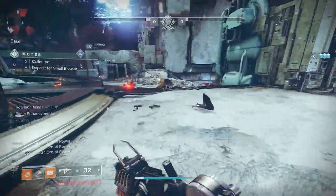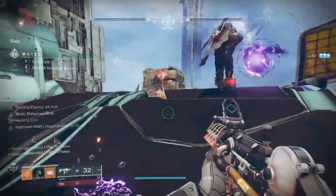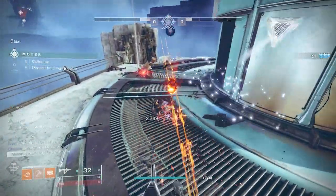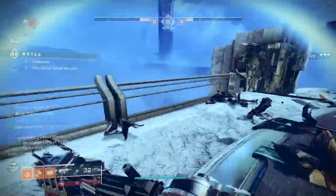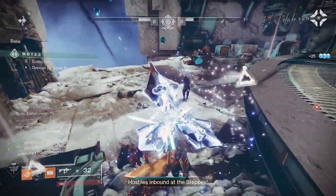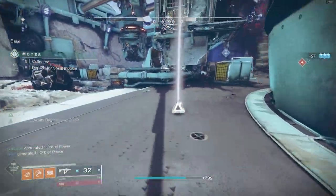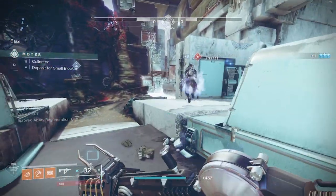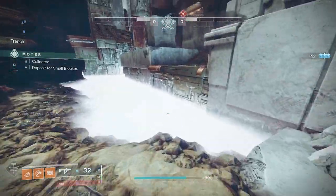So let me talk about what this build is actually doing. Whenever you get a melee hammer kill, you make a solar elemental well, and whenever you pick that up, you get super energy, 10 seconds of healing that doesn't get interrupted by damage, as well as max intellect stat for 30 seconds. You also make an orb of light which gives you super, and Hands-On gives you super for melee kills, allowing your super to generate very rapidly. Whenever you pick up your hammer after hitting something, you start healing.